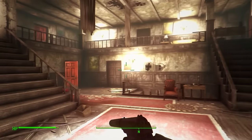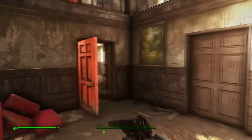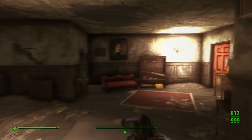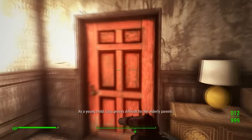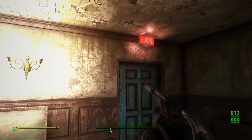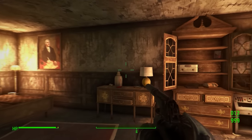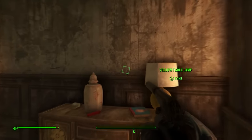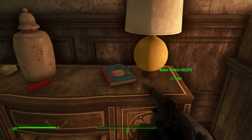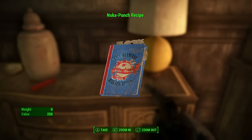Once inside you need to navigate through all of the house — I'm going to skip to the end to avoid spoilers. Once you're at the end of the house you should see a door with a big red exit sign above it. Turn right and on the dressing table right there you will find the Nuka Punch recipe. Pretty easy, pretty awesome.